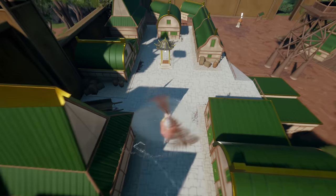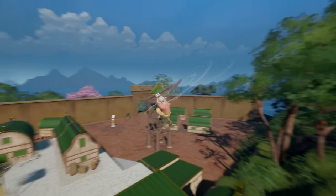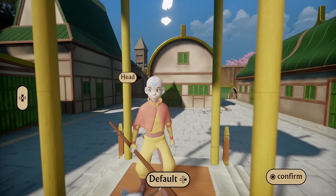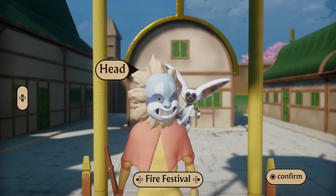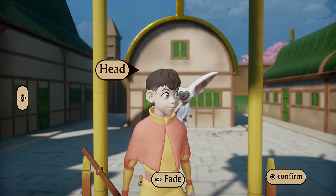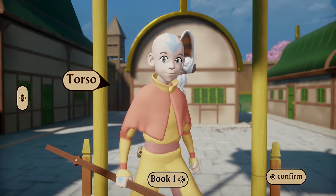We updated the pole balancing, the crouch, the slide, the gliding, the air scooter, and even ladder climbing — which is not in the demo because there are no ladders, but we updated that too. We added some arm flailing when you fall, and we also reduced the drying duration because it was a little bit long. We also put it on circle because it felt a little bit weird if you want to use the air scooter but then first have to dry.